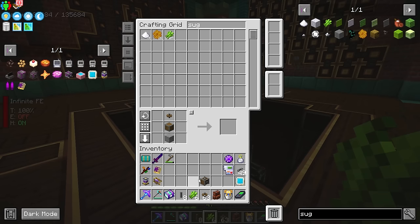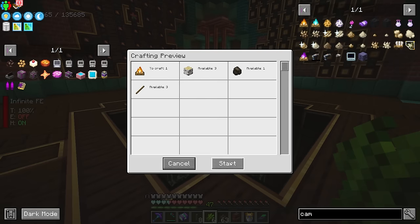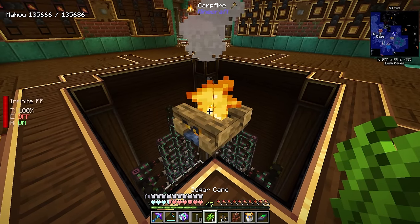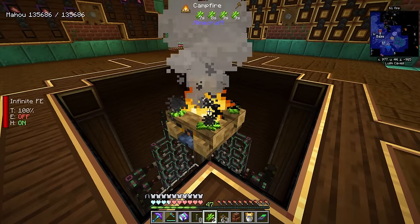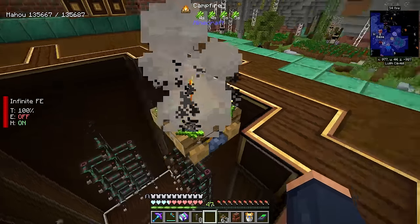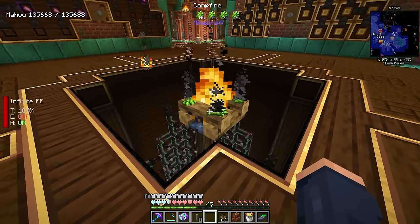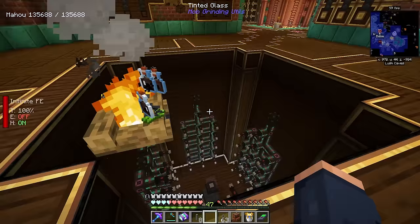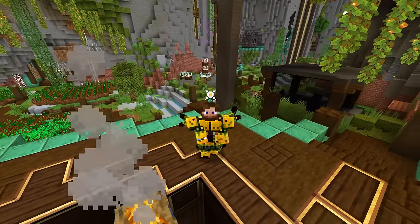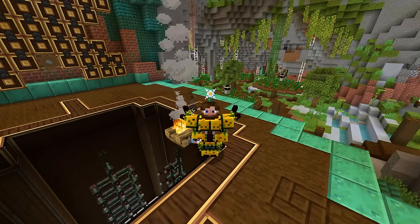To obtain molasses, it requires us to have a campfire, which is kind of interesting. We're going to place down a campfire and then just cook some of this on the campfire to get molasses. It is such an oddly satisfying thing to watch — the production of all the sugar-related stuff in general is pretty satisfying.